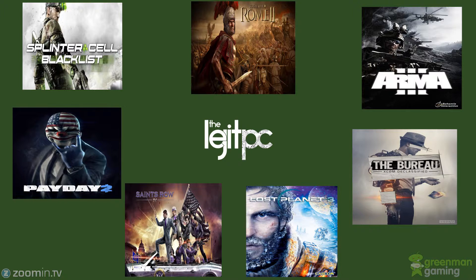So first, let me name off some of the games I have laid out — this is not in ranked order. When it transitions, that will be in ranked order. So we have: Splinter Cell Blacklist, Total War Rome 2, Arma 3, Payday 2, Saints Row 4, Lost Planet 3, and the Bureau XCOM Declassified. Now we're going to go ahead and transition into what I think are the best games of this quarter.